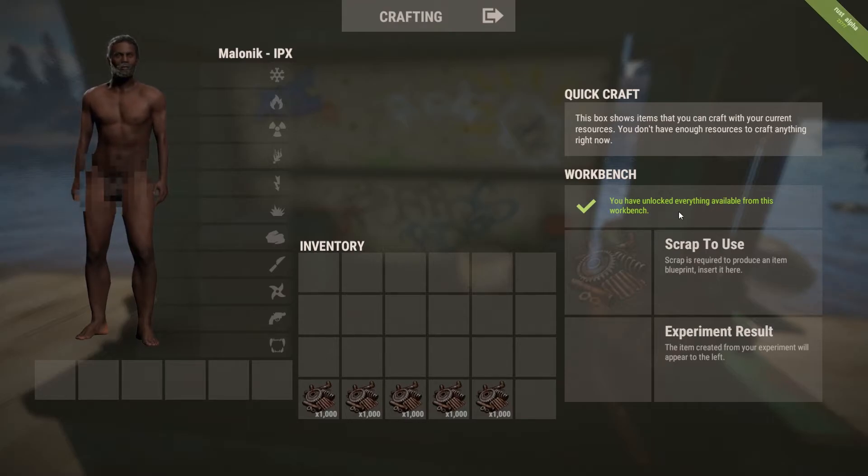Wait — what? "You have unlocked everything available from this workbench." So there is actually a limit to the amount of things you can get out. I guess that makes sense — it's not willing to give us double ups and we've now learned everything it could give out.